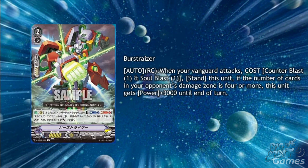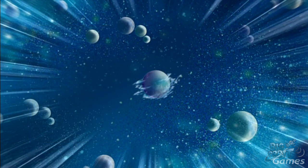Burst Riser is a Grade 2 with the skill of Auto Rearguard Circle when your vanguard attacks, cost Counterblast 1 and Soulblast 1 on a Nameless unit. If the number of cards in your opponent's damage zone is 4 or more, this unit gets power plus 3000 until the end of the turn. This is going to be fantastic combined with Battledore Fighter's effect to make it so your opponent needs two or more guardians to protect themselves against Burst Riser's attack twice a turn. Needless to say the Riser combo is also amazing for this card, with them being able to re-stand together.